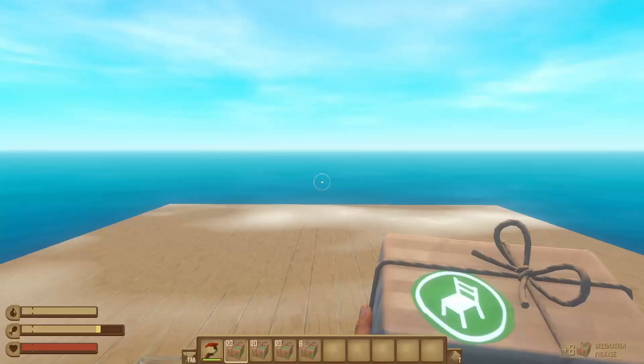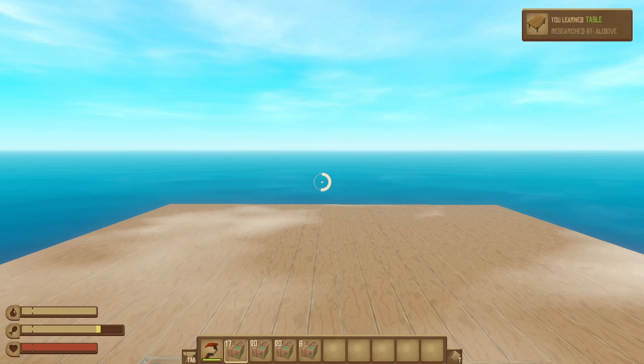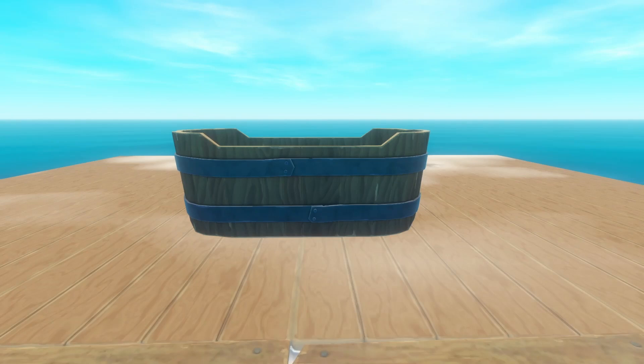There are a total of 66 items that you can unlock by opening up floating decoration packages. You have a 20% chance of receiving a decoration package from either a barrel or a loot crate, and you can get some pretty cool items from them — like a bathtub that promises to be splinter free.